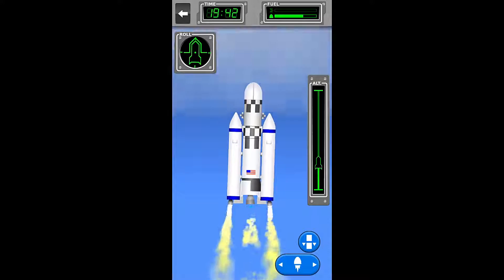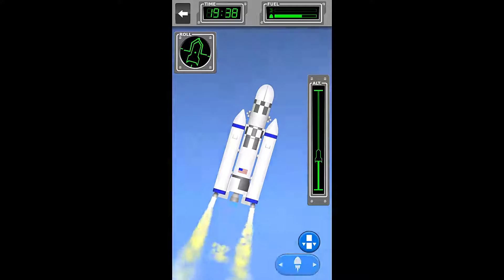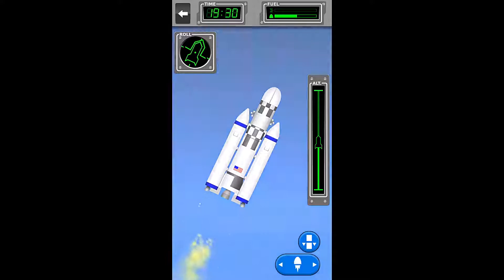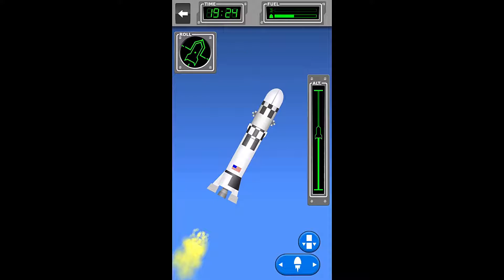Get ready, because we're going to turn very soon. Here we go, right about here — this should be perfect. We can just keep pulsing our engines and turn a little bit more to stay in the green. I'll just keep pulsing my engines until I get to the required 45 degree angle.